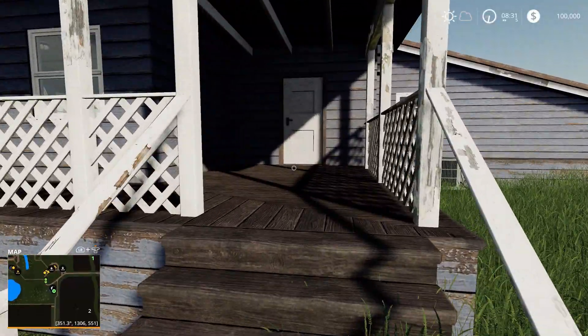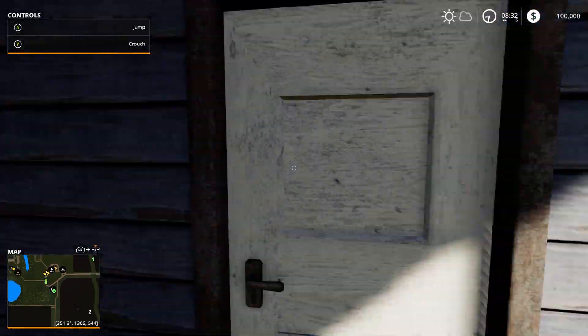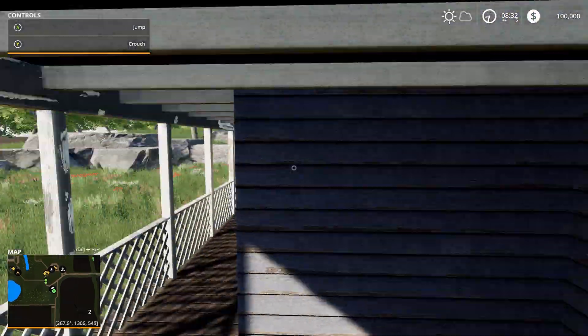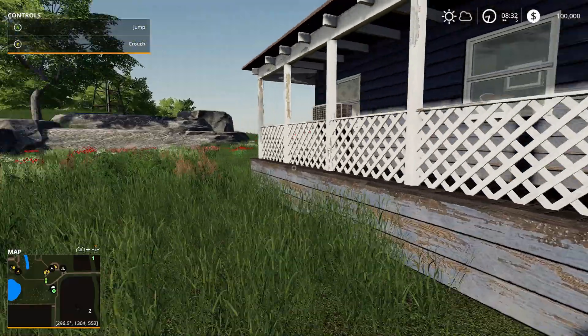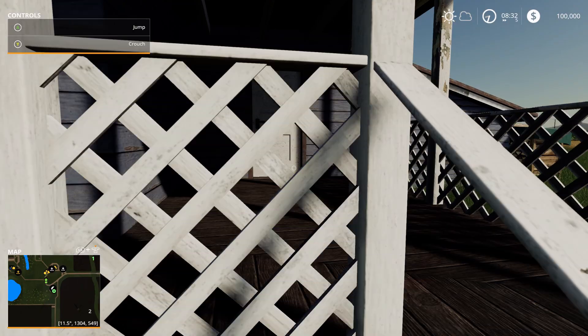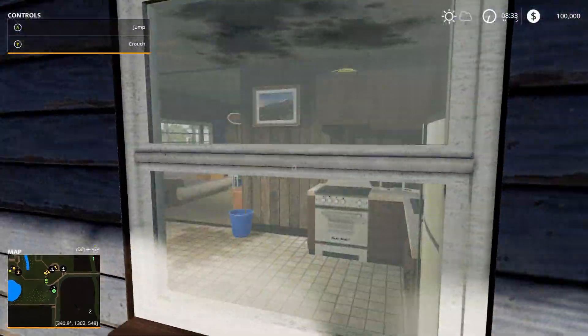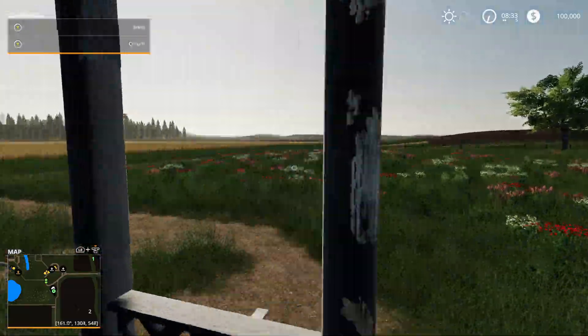It looks like the door is shut. Let's go over here to the help window. So this is exactly where you sleep right here. I believe this is the house from the base game. I'm surprised that door isn't open — you can see inside there but I guess you can't go in.